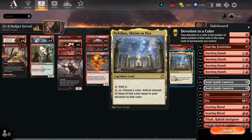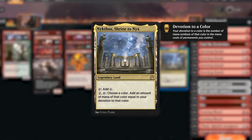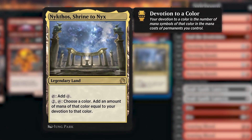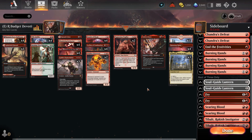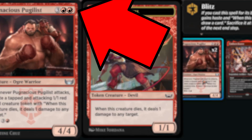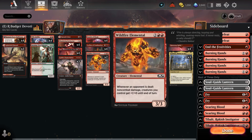Nycthos, Shrine to Nyx is a legendary land that taps for one colorless, or for two mana you can choose a color and add mana equal to your devotion to that color. For those unaware, devotion is the number of mana symbols of that color in the mana costs of permanents you control — basically every mana symbol on your cards equals one more devotion.